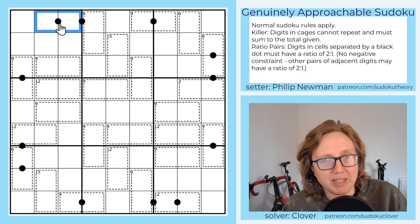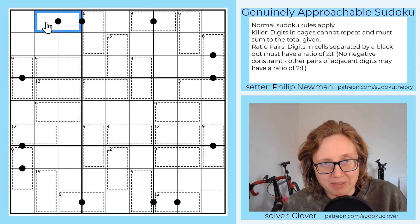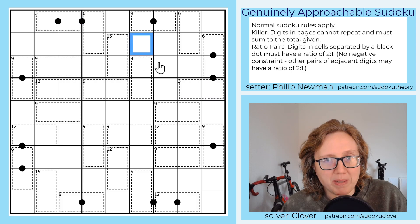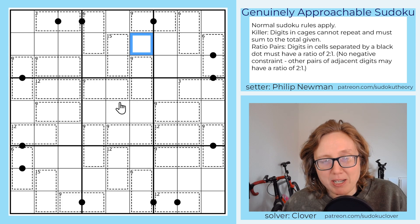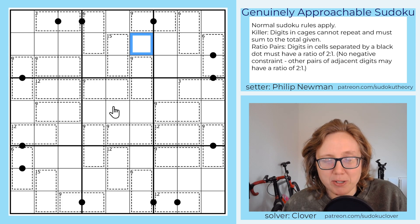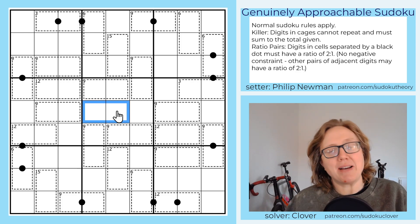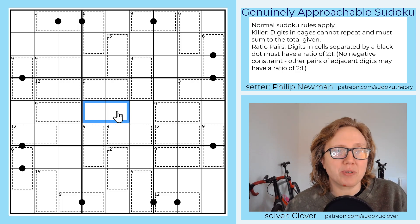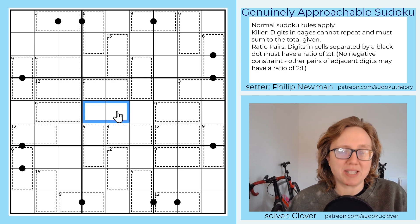We also have another variant called ratio pairs. That's these black dots. Black dots indicate that the cells surrounding them are in a 1 to 2 ratio, which means that one of them is twice as large as the other. Because it's ratio pairs and not just ratio Sudoku, what that means is that we could have other pairs of cells elsewhere in the grid that don't have a black dot but still have that relationship. So there's no negative constraint — we don't know for sure that we've been given all of the possible dots, so we can't make deductions based on that.